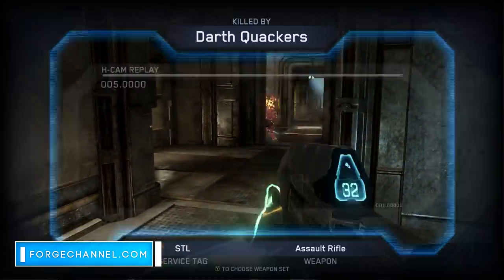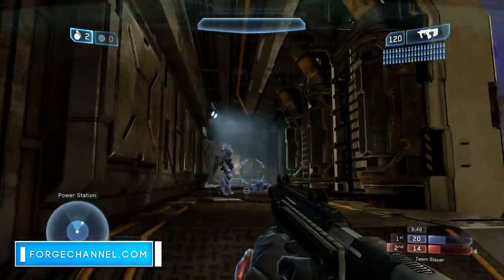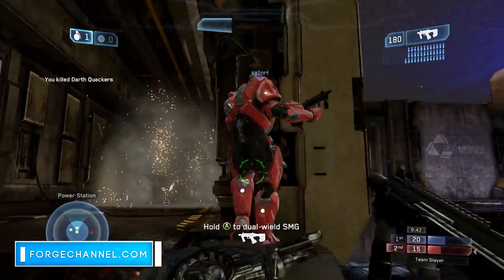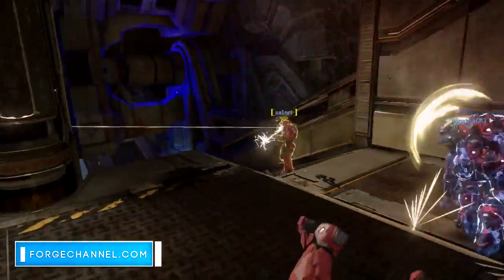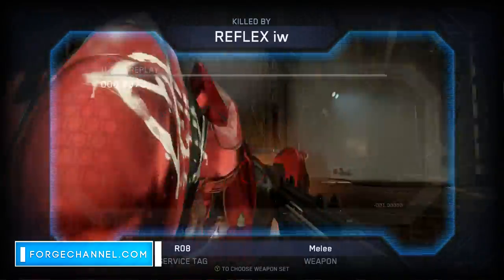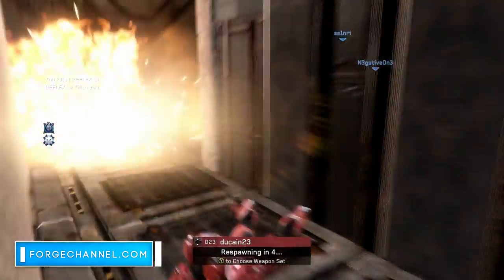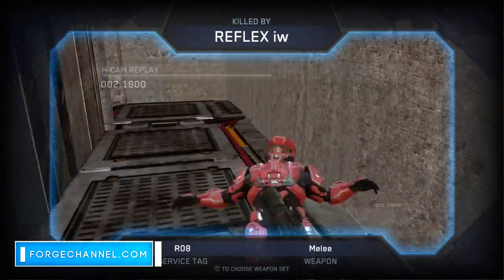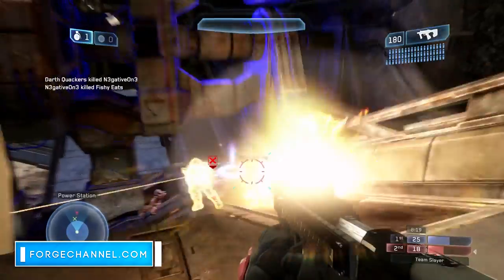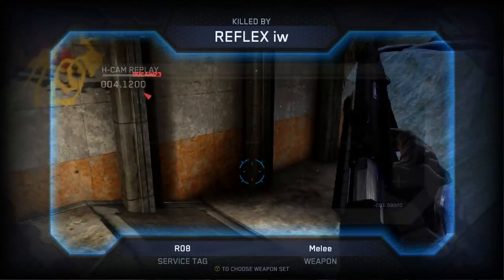If building slayer maps isn't your thing, don't worry — every future Forge A New Halo competition will feature a different game type on a different default map, including game types like race, infection, ricochet, minigames, and many others. An example submission will be posted on Forge Channel so everyone knows what to include. If you have questions or suggestions, comment below or on Forge Channel itself. When you submit, also feel free to post your map in the map section so others can download and play it. I can't wait to see what everyone builds — let's forge a new Halo!